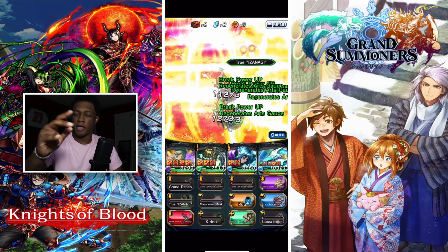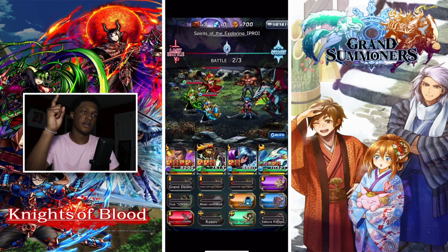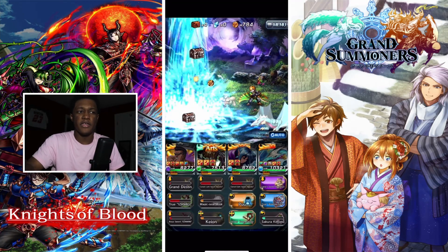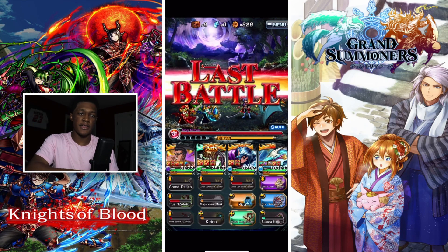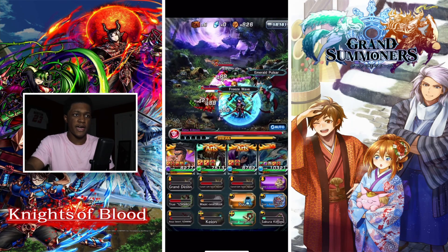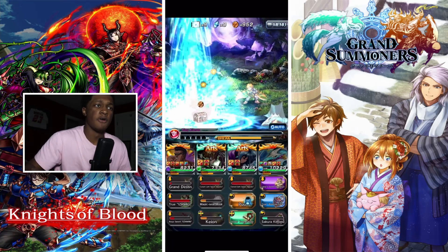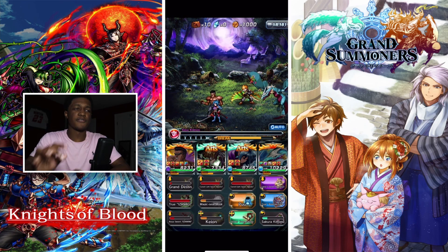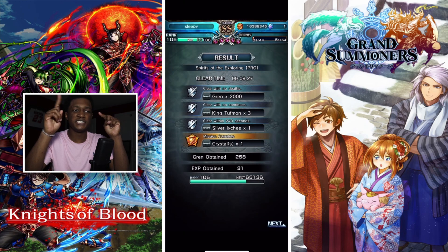The GS anime is getting Greatest Iris, the GS main story, Knights of Blood, CTB, and Phantom Snipers — all working with A1 Pictures, which is pretty cool. They've put up some art currently in production featuring characters like Vox, Birwick, Leon, Sestina, and Liza. Go check that out on the main page — I'm going to be reacting to the GS anime on this channel.